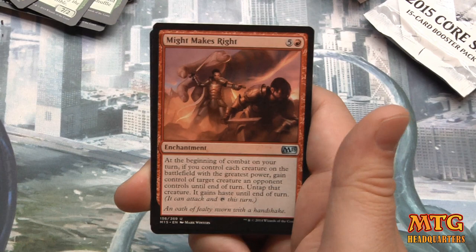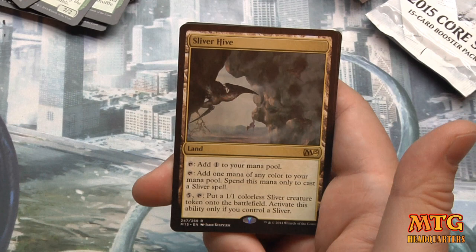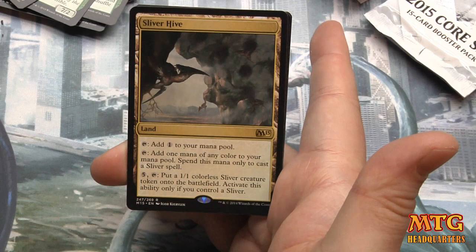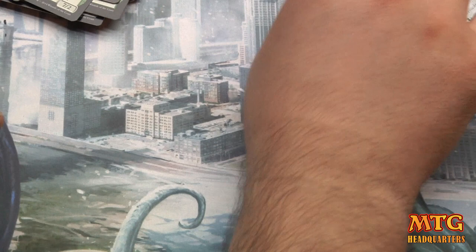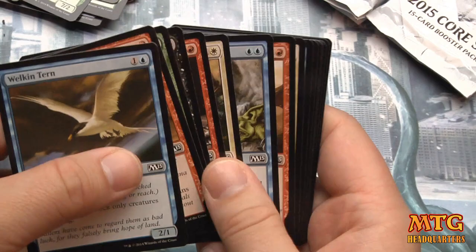Darksteel Citadel, Gravedigger, Might Makes Right, and Sliver Hive — tap for one colorless, or tap for one mana of any color but spend it only to cast a sliver spell. Pay five, tap: put a 1/1 colorless sliver creature token on the battlefield, activate only if you control a sliver. I think slivers in standard are like mill in standard — there's just never going to be everything we need for it.